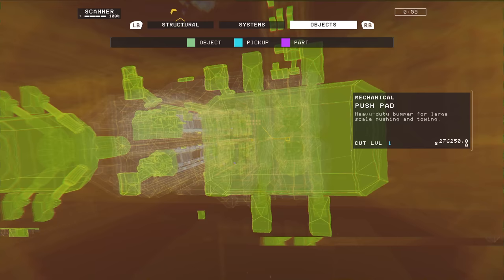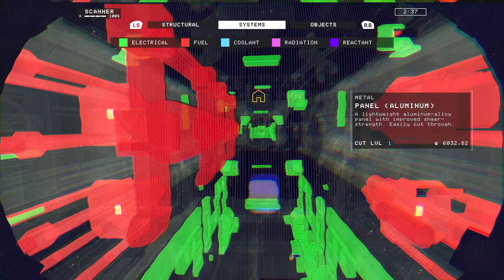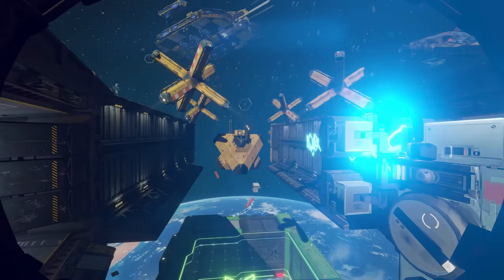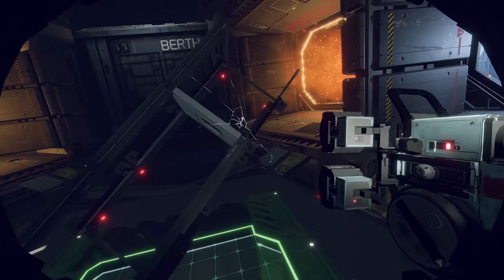Use your scanner to examine the ship's systems and infrastructure before diving in, to reduce the risk of death and maximize your profit. Your grapple tool is perfect for snagging small items like antennas or moving heavy metal plates. You can also use the grapple to pull yourself towards massive objects or push yourself away from danger — just don't pull too hard.